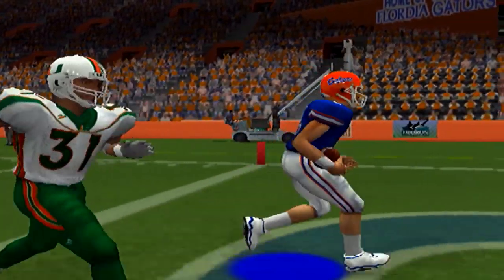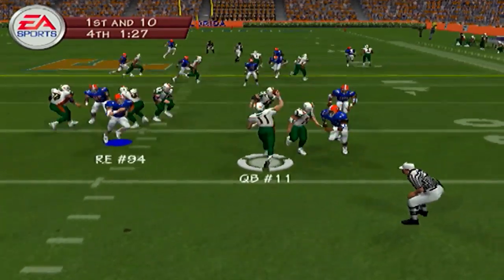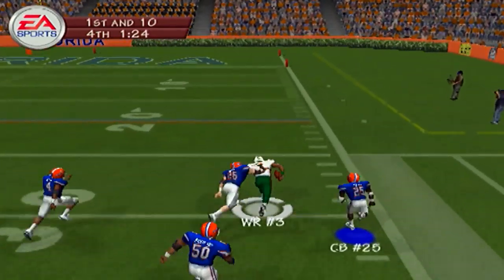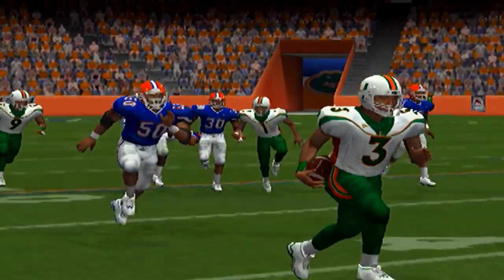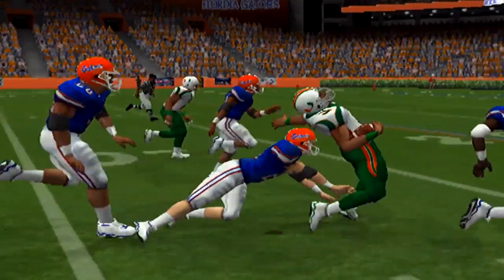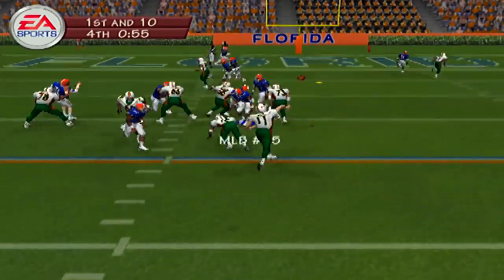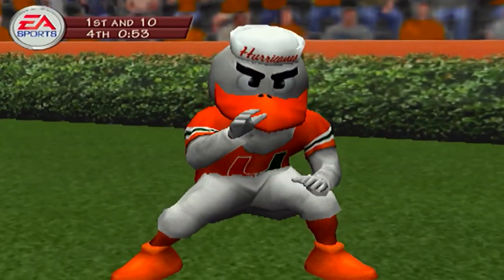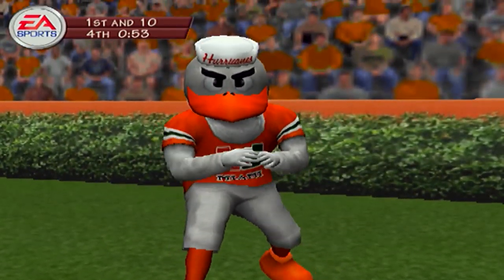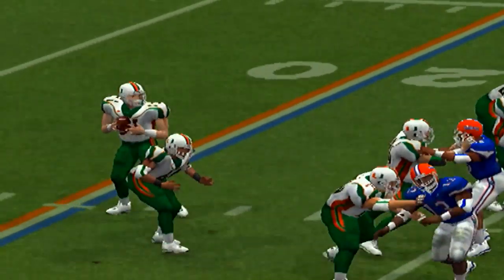My boy Rex Grossman, he out there balling. Now it's Ken Dorsey's time — Miami, they're in trouble. They're the number two team in the nation. Florida, they're the number one team in the nation, that's why I did this matchup. I also wanted to see Rex Grossman sling that rock — he was an animal. So was Ken Dorsey. Ken Dorsey, all he did was win national championships in college, or at least get there. The U put up a touchdown right there, but it's too little too late — they're going to drop this game. There's only 53 seconds on the clock.